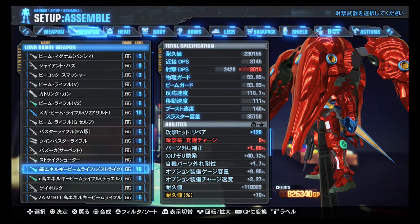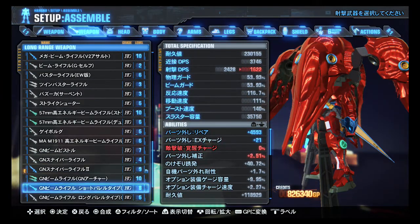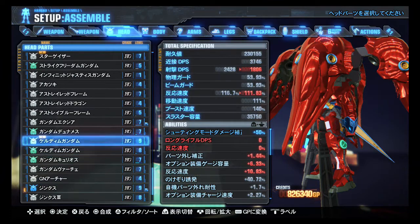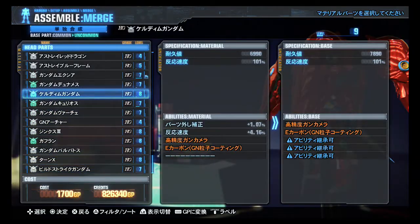Those two — no, it's a Strike and a Duel so they're different, I keep them both. GN sniper rifle 2 — two different kinds, good. The Cheridim head is better than the green one so we will be combining them.